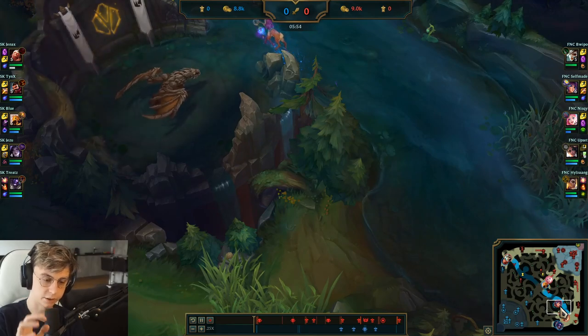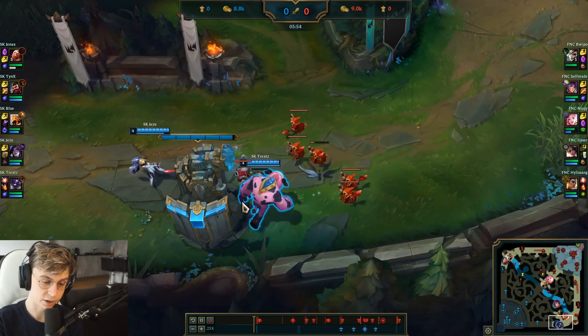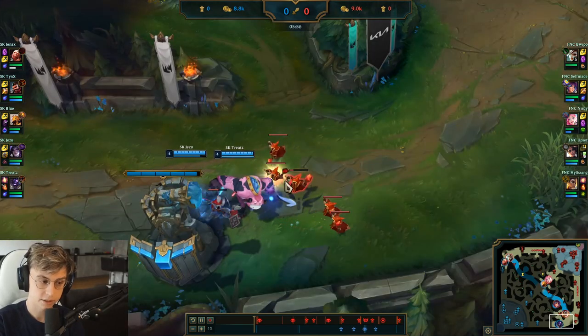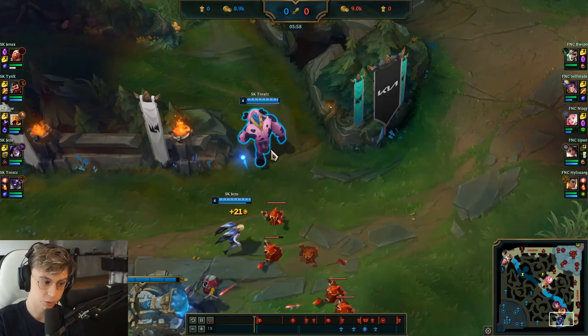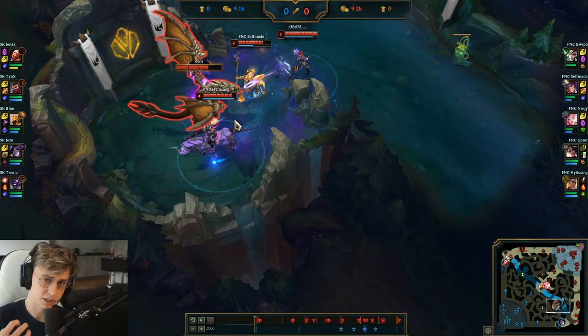You lose a little bit of XP, but what you do is crash the wave on the tower and then run with your jungler to do an objective — in this case, toward dragon. They had a stacking wave that they could have been vulnerable on, but they call the jungler, crash the wave together, and go to the objective together. Can SK really respond? No — they have to catch the wave on the tower. Fnatic get there earlier just because they played the wave well and joined up together.